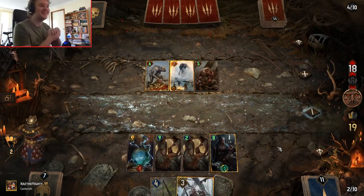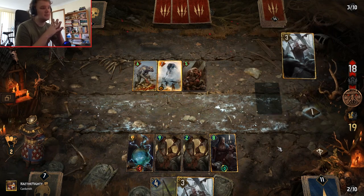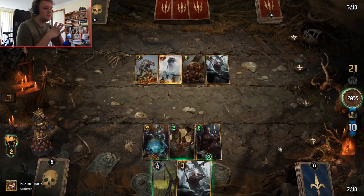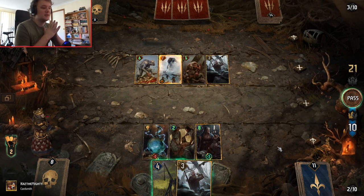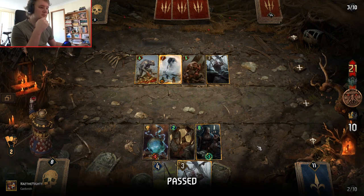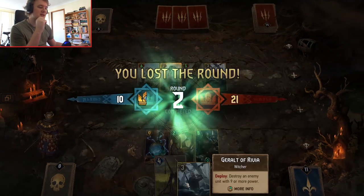If he passes the turn, he loses the game, so he needs to keep playing. He added Geralt as well — destroy an enemy unit with nine or more power. I could keep playing, but I don't think I'm going to win this. I could just dump my entire hand and try and win this, but I don't think it's worth it. So I'm just going to pass and end it there — give him the round so I can keep my two cards in my hand.